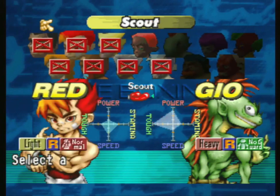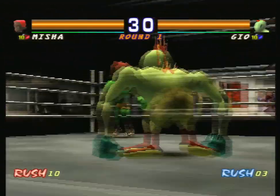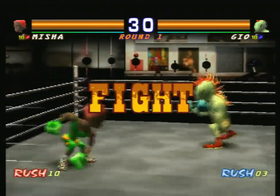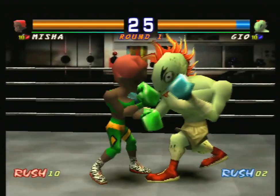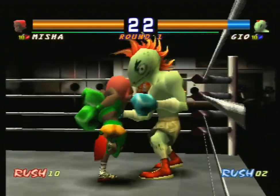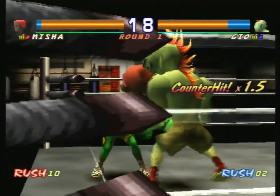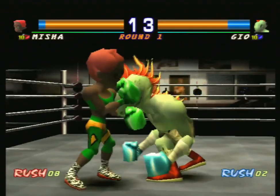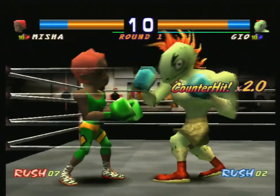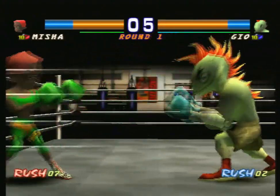And now with Misha in the heavyweight class, we can take on our first heavyweight character, Geo. He can still dodge, but he can't block at all. This makes it a lot easier to take him out than it ordinarily would be because he has the longest reach of any of the characters in the game and he is deathly powerful. All of the heavyweight characters are basically slow, burly bruisers and they can really put you down quickly if you leave yourself open.